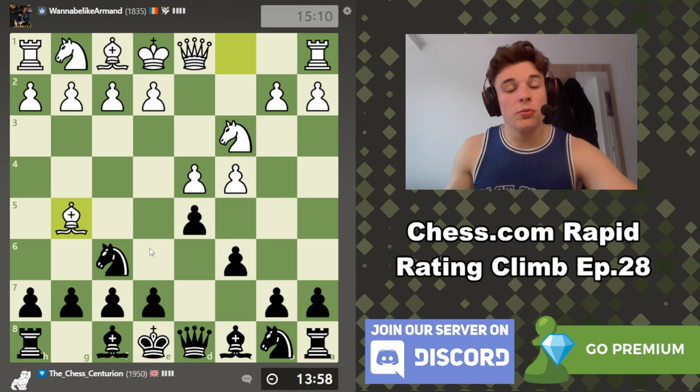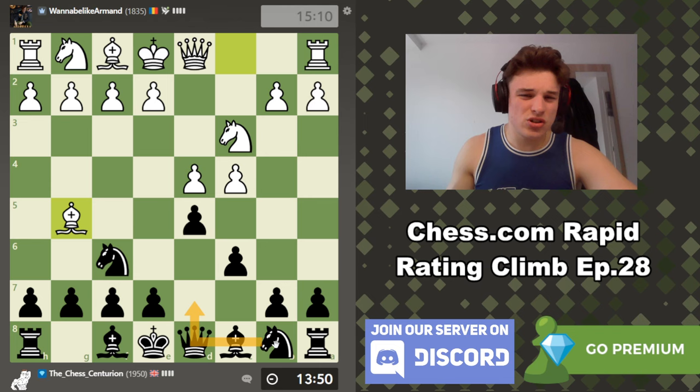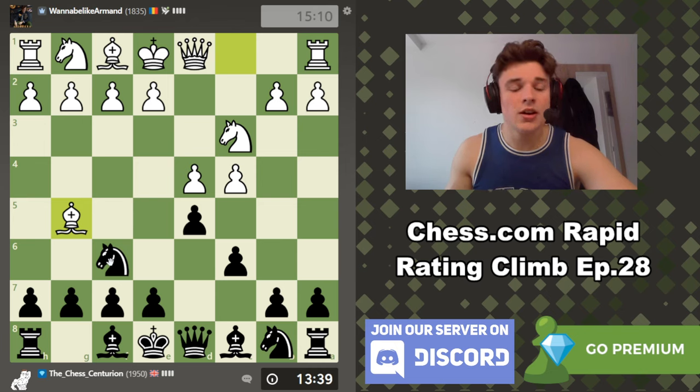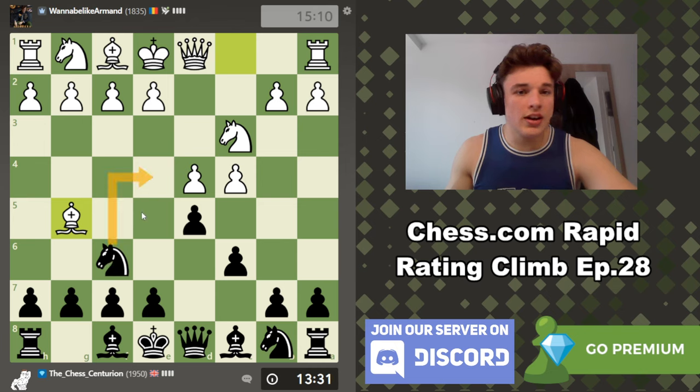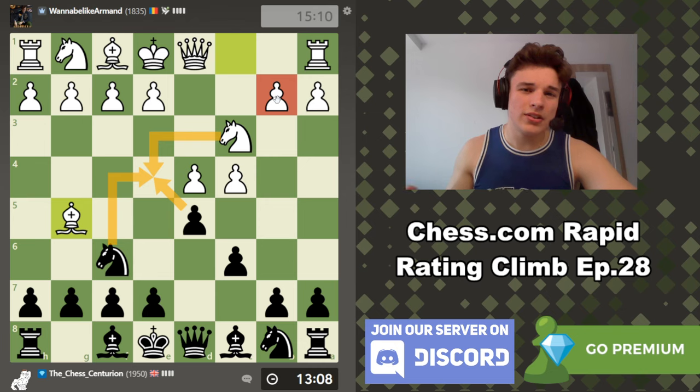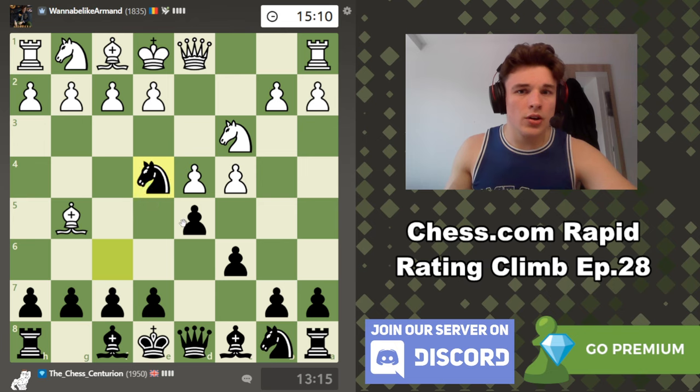We could play E6 so that we can take back the knight with the queen, or Knight D7 to defend the knight but then our bishop is kind of stuck. If we develop our bishop there's a good chance he takes us — that isn't necessarily bad, but I don't really understand how to play those structures, so I don't want to walk into that. One of the moves on my radar is Knight to E4, attacking the bishop and the knight. The critical line is Knight takes, pawn takes — you could argue the E4 pawn is weak, but it's not easy for White to attack.